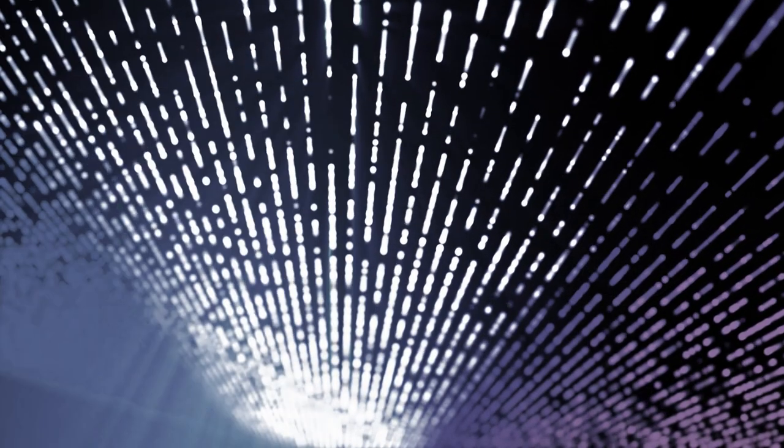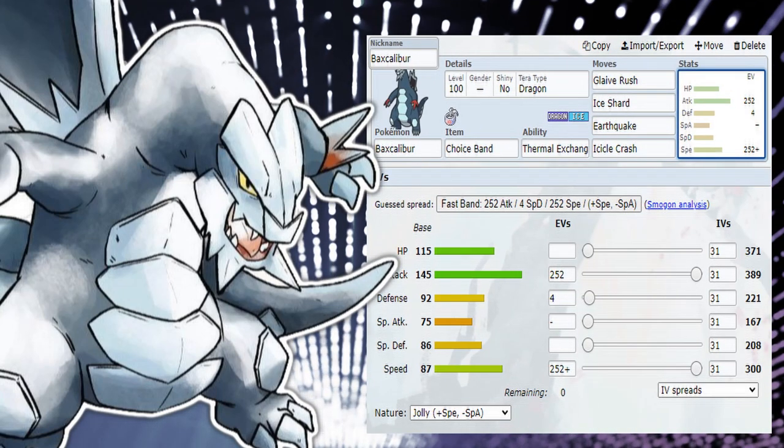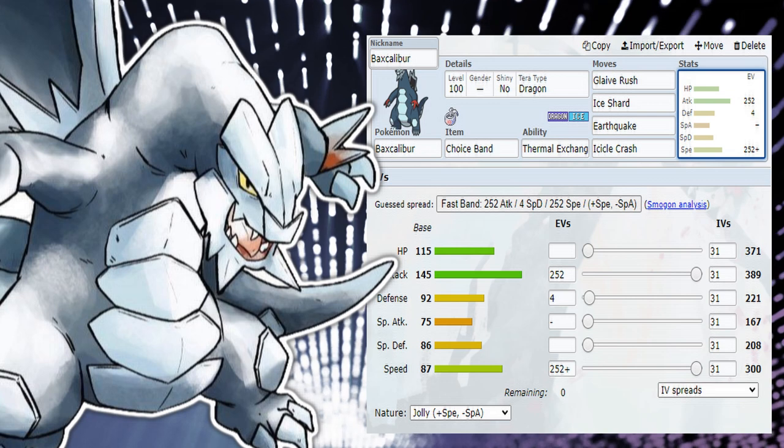I really don't believe there's any other reason to run anything but that. I've seen people running this with Bug tera — don't do that, just don't. When it comes to its potential move pools, we're going to run four different ideas. I want to focus first and foremost on what you're most likely going to use this guy for: Choice Band.